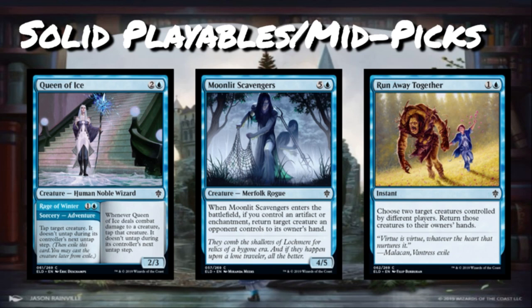Moonlit Scavengers is five and a blue for a 4/5 common Merfolk Rogue. When it enters the battlefield, if you control an artifact or enchantment, return target creature an opponent controls to its owner's hand. Six mana for a 4/5 that bounces your opponent's best creature is a card you'll play at least one or two copies of. It does require a little setup — you need an artifact or enchantment — but as a six-drop you should be able to get one on board before playing this. It's part of blue's strategy of keeping the opponent locked down and using tempo to get ahead.